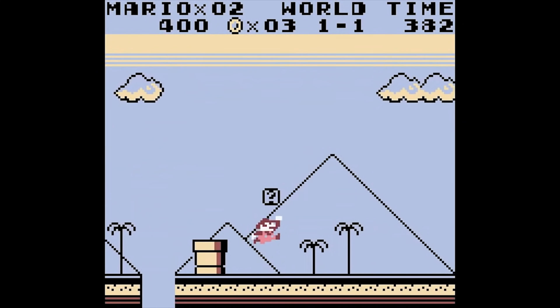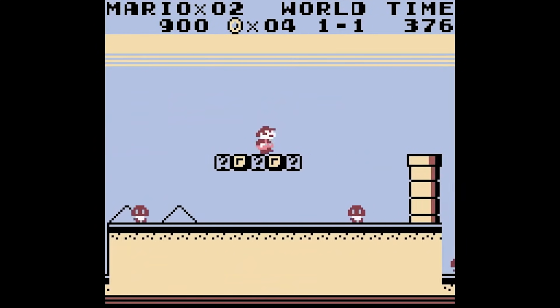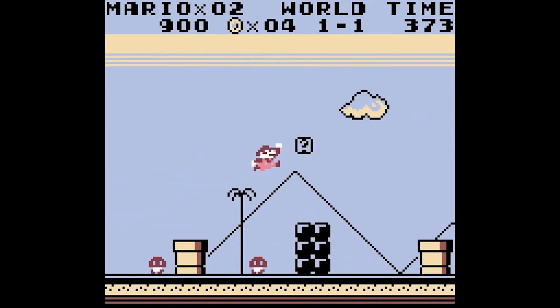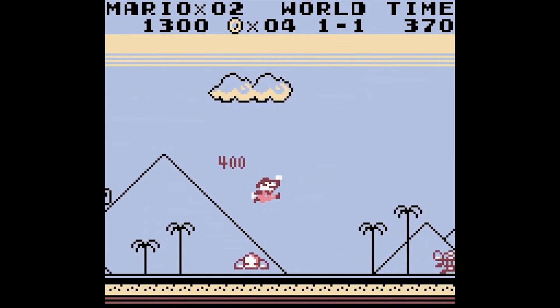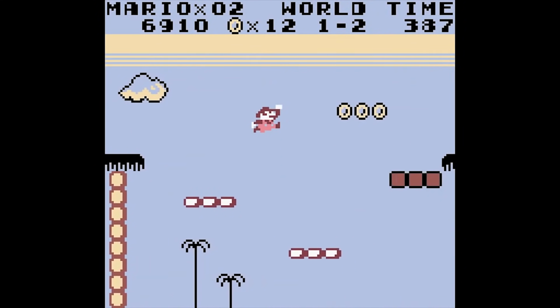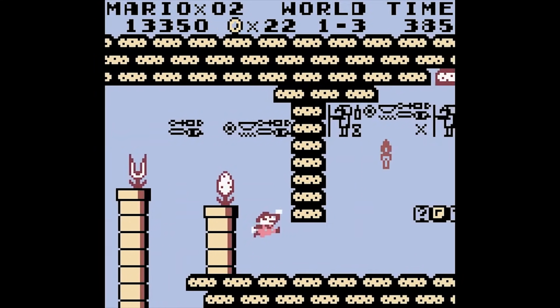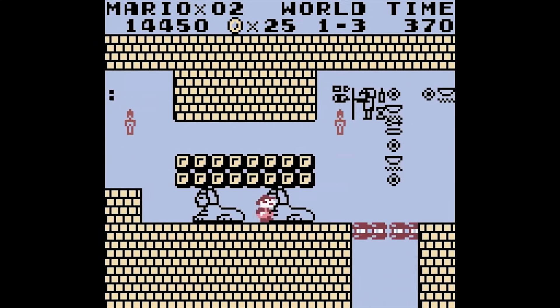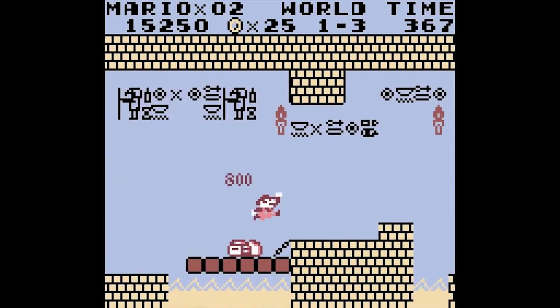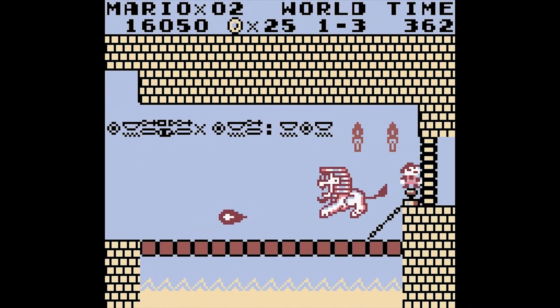Level 1-1 requires you to be extremely efficient, ensuring you know when to hard tap A for a big jump, soft tap A for a short jump, and when to bonk off enemies to maintain speed. Level 1-2 is very similar with only a few difficult platforming parts. Level 1-3 has you dodging a few Piranha Plants and Sphinxes with some pixel-perfect jumps. Nothing too crazy, just be careful as the levels do tend to start very quickly.